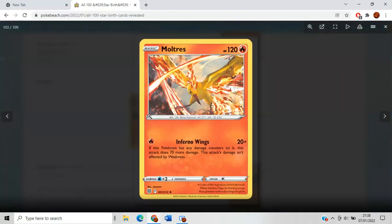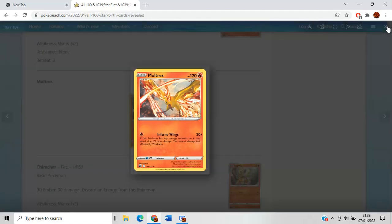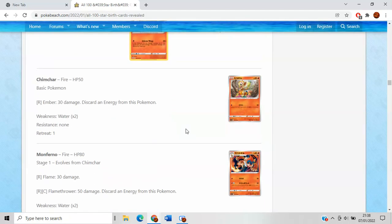Moltres is pretty good. It does 20 damage, and then if this Pokemon has any damage counters on it, it does 70 more — so 90. That can seem a little underwhelming, but with Magma Basin fitting nicely into a Charizard deck where 90 plus 260, combined with Choice Belt and Zigzagoon for damage placement, I think this fits perfectly in that kind of deck. Also a nice little tempo attacker with stuff like NTAV from Starter Deck 100. I think this Moltres is actually pretty good.